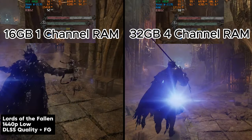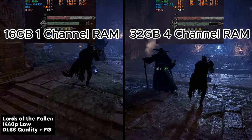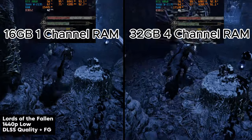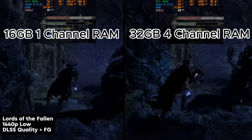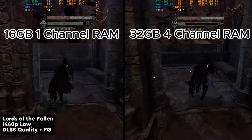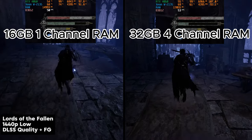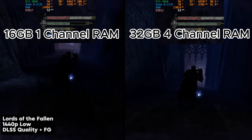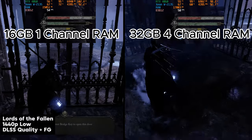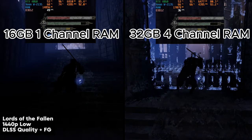I'm testing here in 1440p low with DLSS quality upscaling as well as frame generation turned on. It will be interesting to see if just an increase in RAM makes any difference — and right off the bat, it does seem to provide a bit of a boost in FPS. This is one of the choppier areas in the game, especially when switching to the umbral realm, where performance drops significantly. You'll also notice more RAM is being utilized with the 32GB four-channel setup, taking stress off the CPU. The GPU is fully maxed out, but that's to be expected, and the uptick in performance with the RAM upgrade is pretty promising.